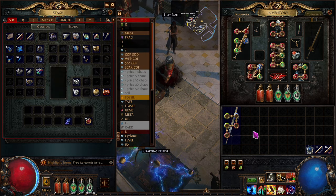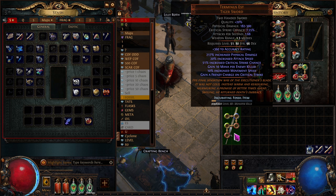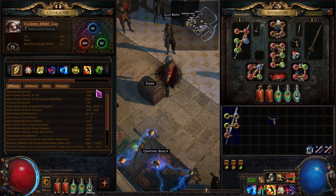Our damage is way higher now — it's unfortunate I didn't check the numbers before equipping the new weapon. Let's just take a quick look at the character sheet to see what this actually pans out to.